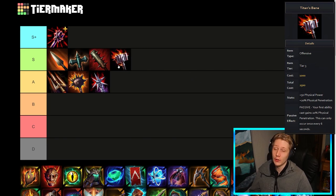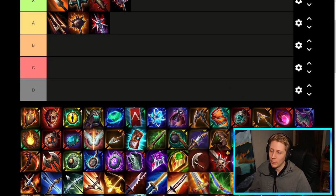Titan's Bane — S-tier. It does what it does. If you need it in your build, you need it. I wouldn't call it situational because a lot of the time you will just need to build this, since you need to be able to deal something to tanks in the late game as an ability-based assassin or hunter. Titan's Bane fills that slot really well — it's like the best physical percent pen option in that slot.